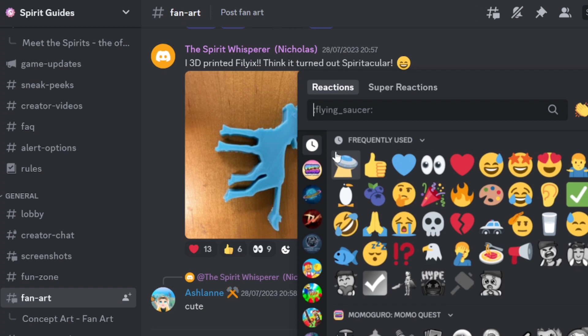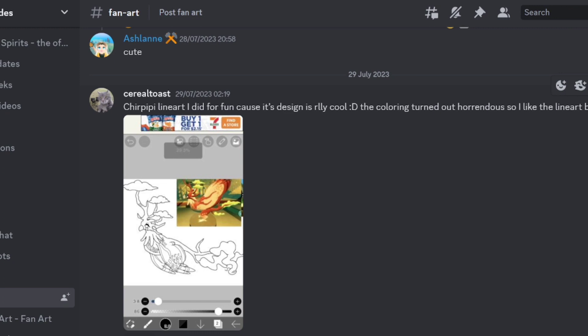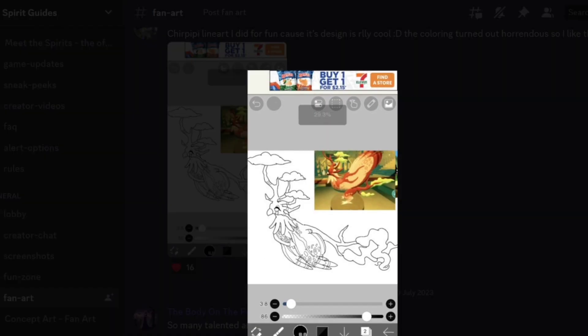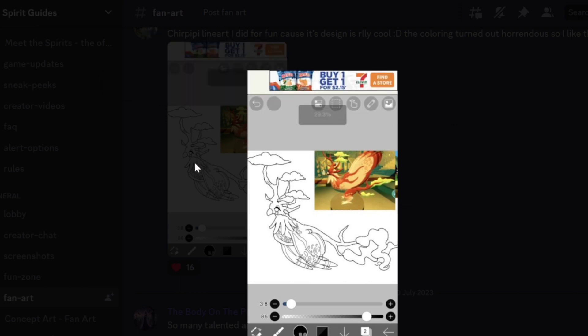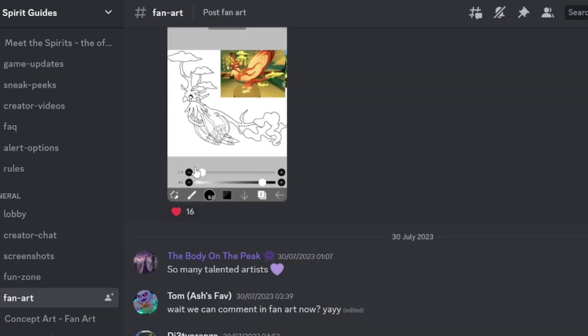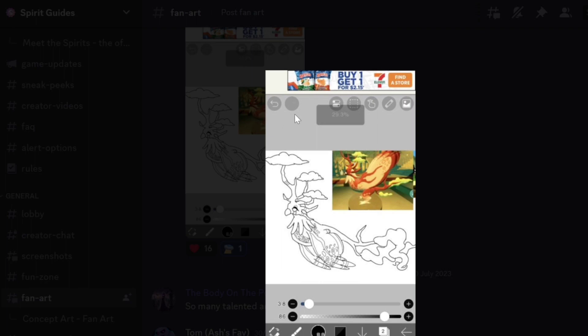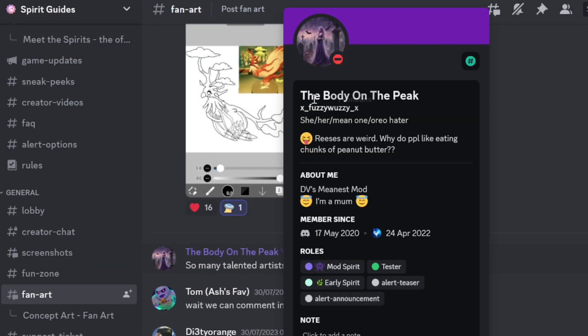We got Chirp Peep — line art done for fun because the design is really cool. The coloring turned out horrendous so they like the line art better. I think it looks amazing. It looks like they got it on mobile — there's an ad here, I'm probably gonna blur that out, it's not an official ad. I like the design: it's flying, they've got all the feathers, the tree-like crown, and a nice body. As the body and fuzzy here says: so many talented artists, and I agree.